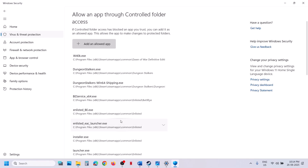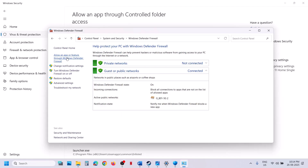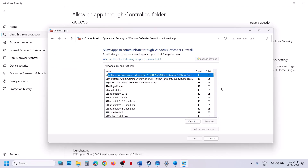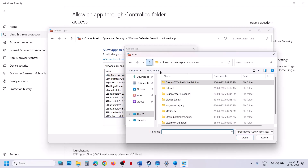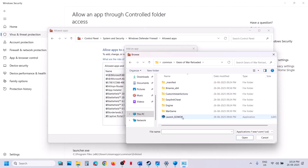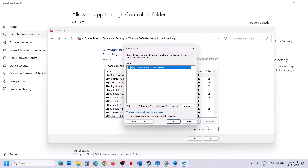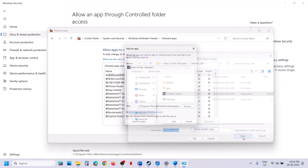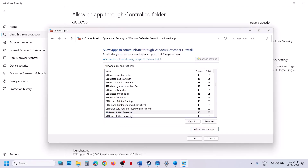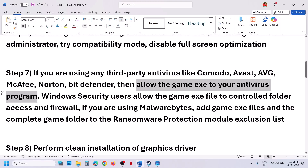Once added, type 'Control Panel' in the Windows search box, click Control Panel, go to System and Security, then Windows Defender Firewall. Click Allow an app or feature through Windows Defender Firewall, click Change Settings, then Allow Another App. Browse to the game installation folder, open the game folder, select the game exe file, click Open, then click Add. Repeat this for the exe in the Binaries x64 folder. Once both are added, launch the game and check.